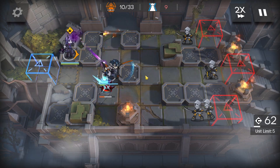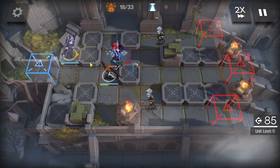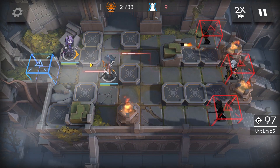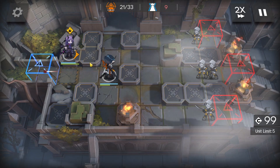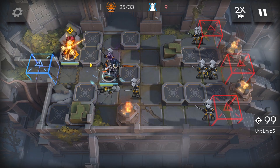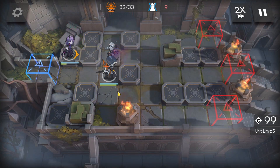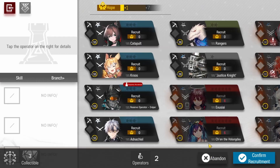Starting off, we have Flamerigger and Purifier here. I decided to go for these two instead of Vinya and Meteorite for two reasons. The first reason is that I wanted to show off Flamerigger's new skin — his basic attack animation is much better on this one. The other reason is that this combination is actually more effective on certain stages, including the Ending 4 encounter.